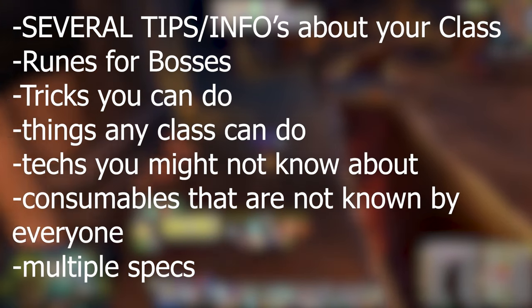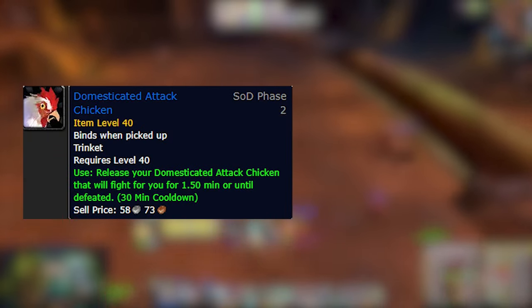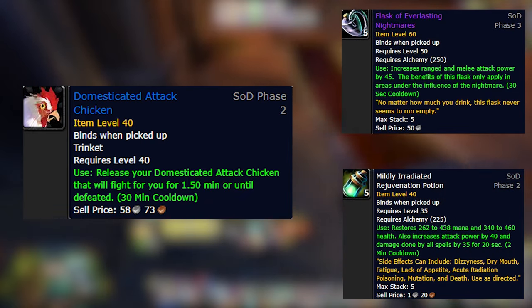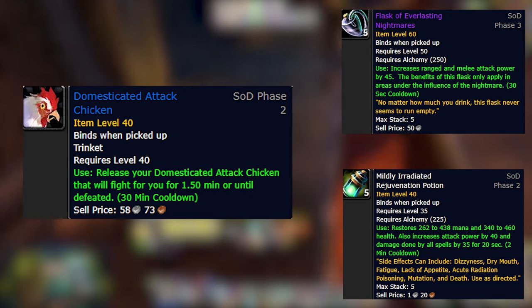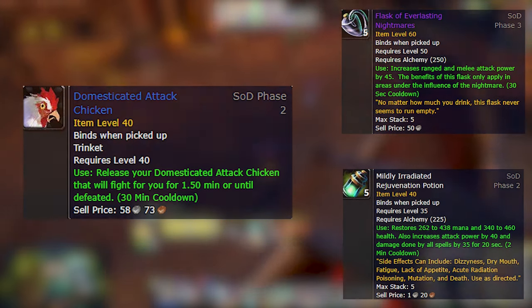Today I will bestow upon you my wisdom and knowledge that I have gathered in the past few weeks from Sunken Temple Raid and Season of Discovery so you can become a top tier Rogue. So the first thing you wanna do is go back to Gnomeregan, grab this trinket right here, and then drop energy for these items. The flask is permanent, so crafting them once is good enough for the rest of the game, and the potions are a must-have for burst damage and cooldowns. You might wanna stock up on those in case Gnomeregan isn't cleared anymore and mats are not in the Auction House.